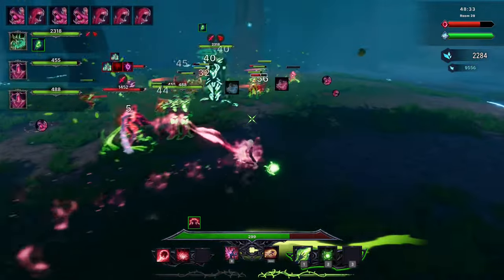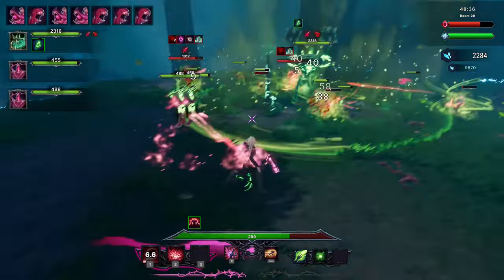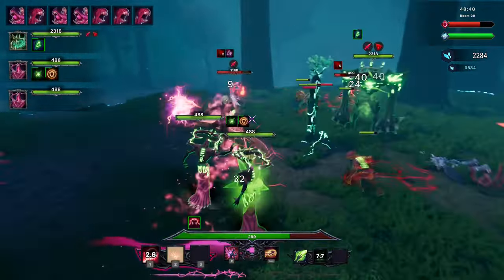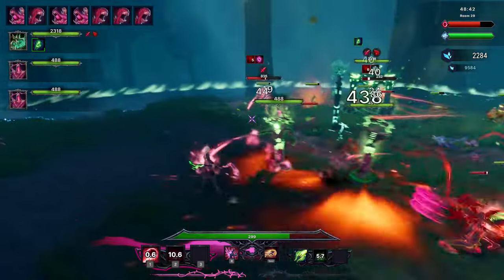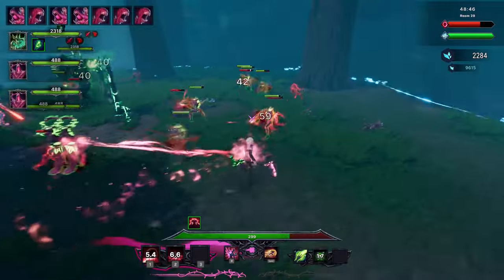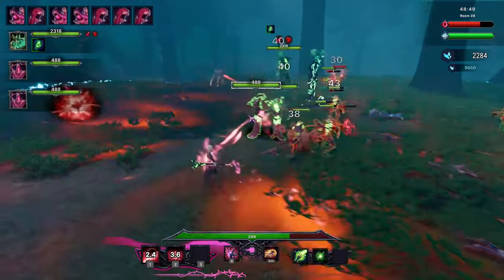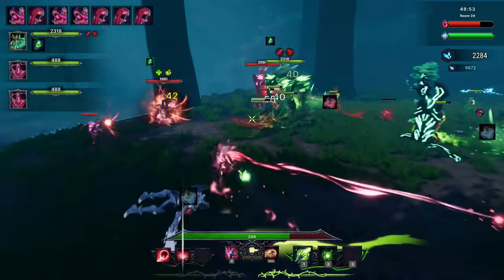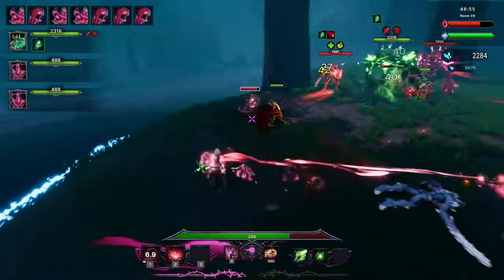In Nevermourn you play as a necromancer that splits its skills between offensive and support magic. Your staff has a green support end and a purple offense end and you can flick it around to access the different abilities. On the green side you've got minion reanimation, healing and other support abilities, while on the purple side you've got slashing attacks, projectiles and other offensive abilities.